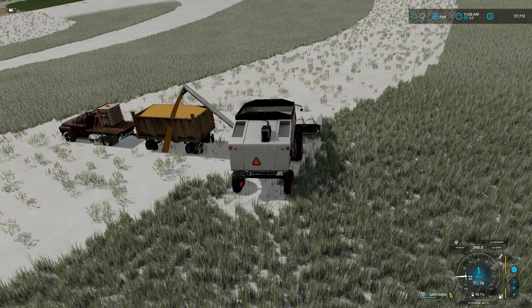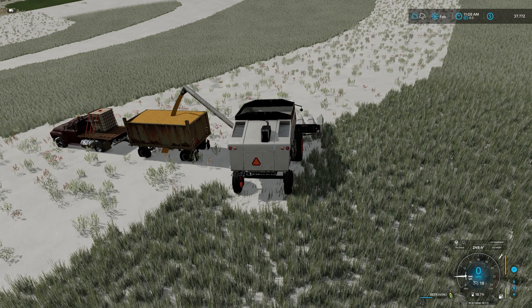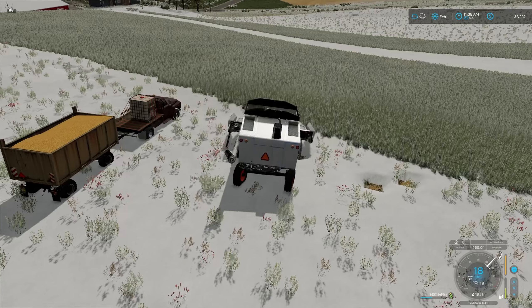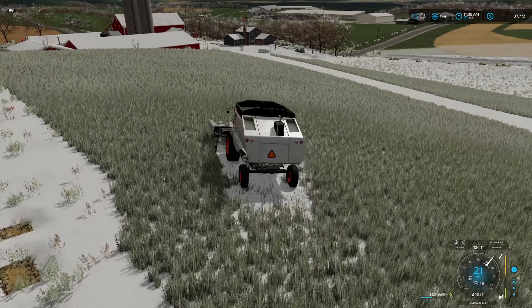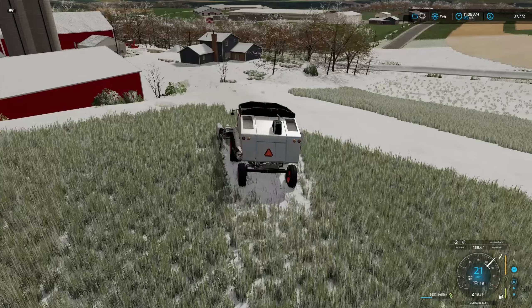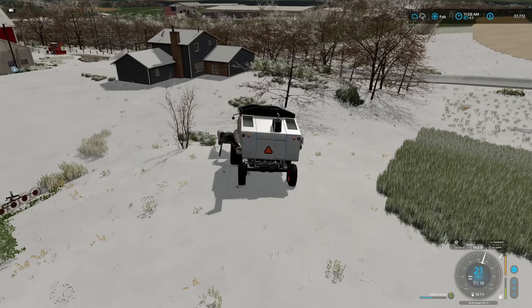I didn't want to use this trailer for the corn, but it ended up being what I had to use because I couldn't get the auger wagon up into the driveway. We did have some trouble with this trailer getting the auger into the silo, but there was also snow on the ground, so I don't know if that affected getting it lined up. We'll try it over here in just a moment with the snow cleared ground and see if that won't be a little easier.